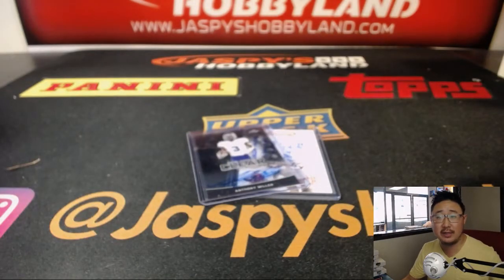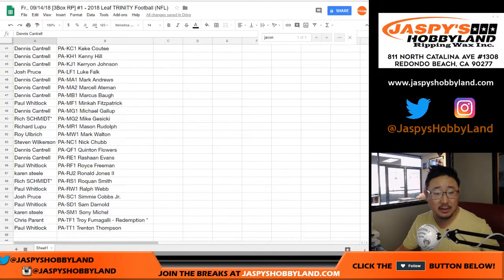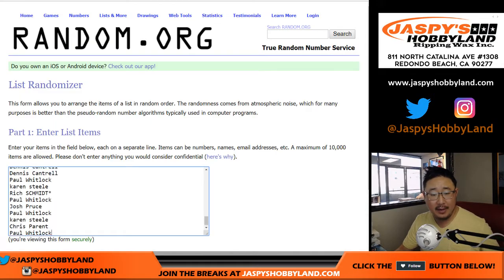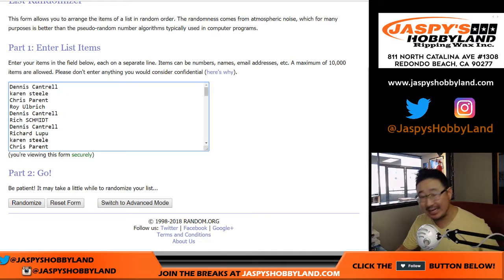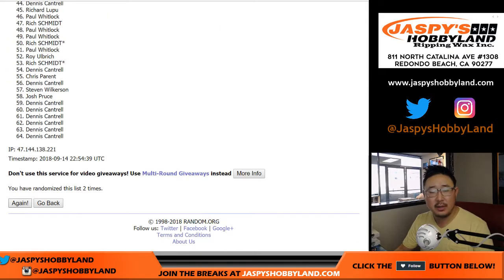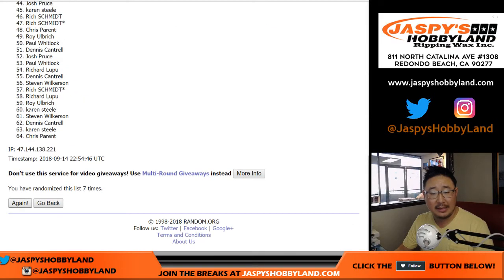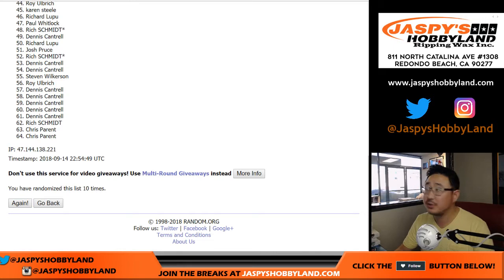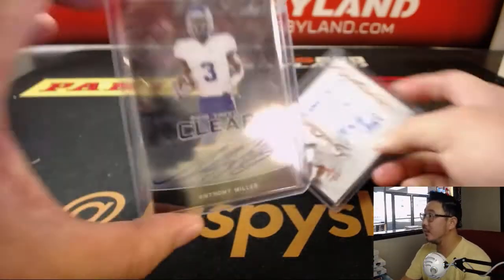Let's do a quick randomizer — let's see who gets these extra cards. Everyone from Dennis down to Paul gets a shot at the two cards here. Let's randomize it six and four, ten times. Name on top gets the Anthony Miller, second name gets the Mike White after ten times. After ten times, we've got Karen — Karen, you have the Anthony Miller, and then Steven Wilkerson, you'll get the Mike White. One and two.